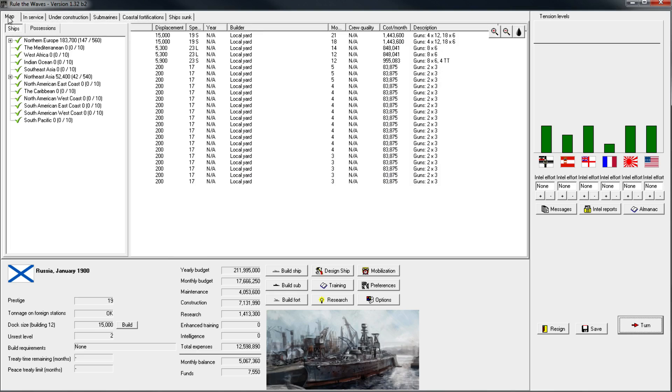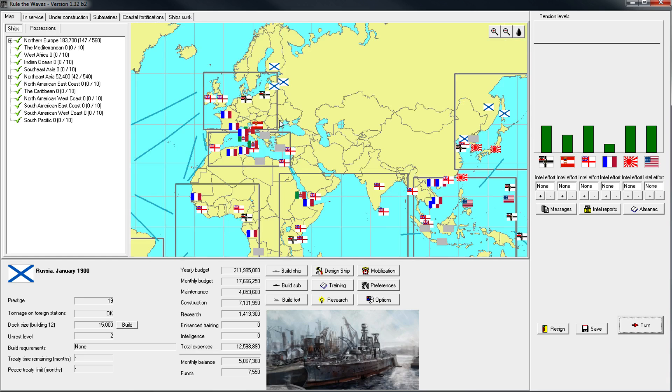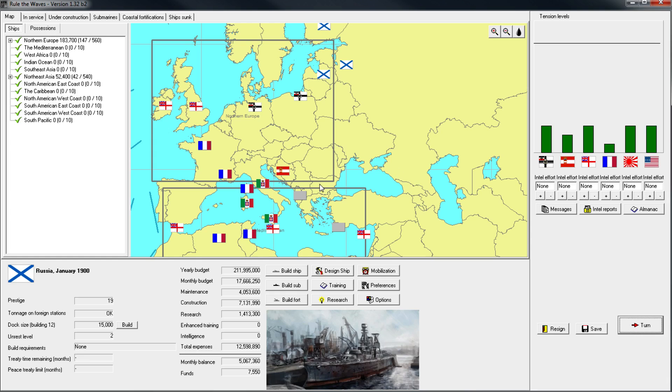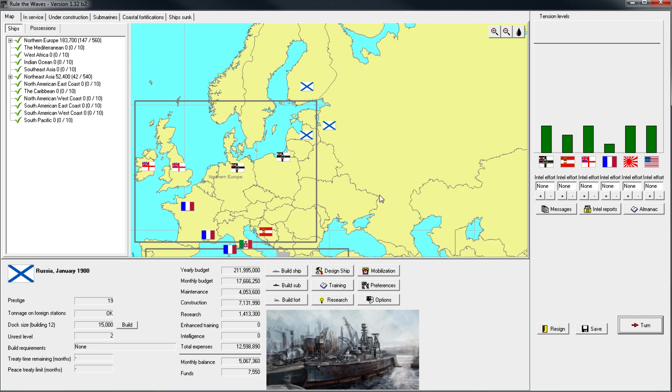We are now in the game. Tensions are the highest with Germany, Great Britain, Japan, and the United States — so it's the highest with everyone. Our holdings are just in Northeast Asia and Northern Europe. There's no Black Sea holdings for this because it's kind of hard to model — all the complex behavior of the straits leading into the Black Sea. The Black Sea ships are just going to be found in the Baltic area instead.